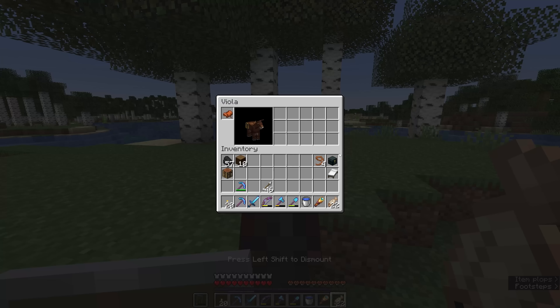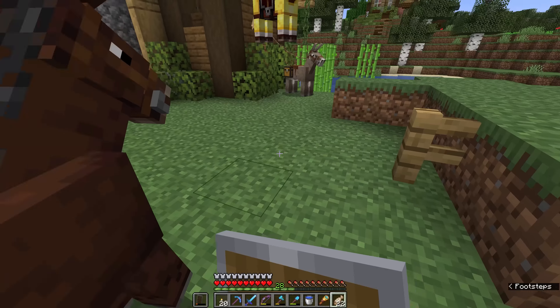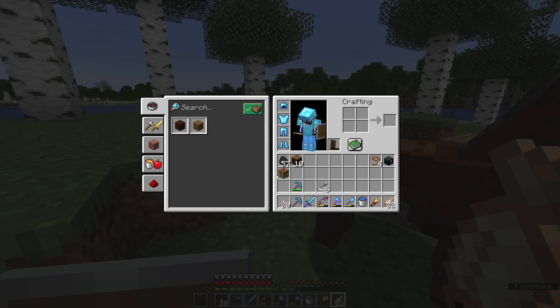For this episode, we're going to saddle up Viola, and I'm going to put a bed in Viola's inventory so that we can sleep if we need to on this journey. And I think the first thing I'm going to need to do is craft a boat, because we'll need to head downriver.